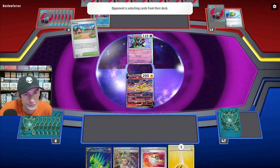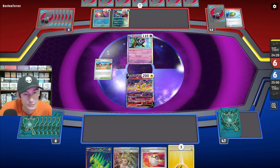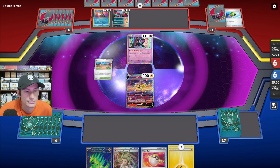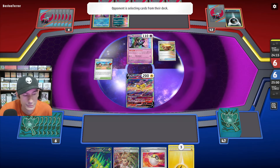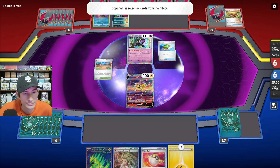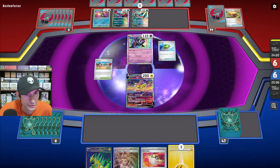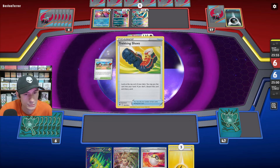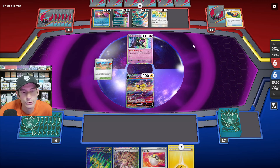They have Artisans, so I still feel like this could be Gardevoir. But no, it's actually going to be Roaring Moon. They play Earthen Vessel, and they do have the Roaring Moon EX as well. Wrecking Shoes okay, and they are running Dunsparce as draw support.